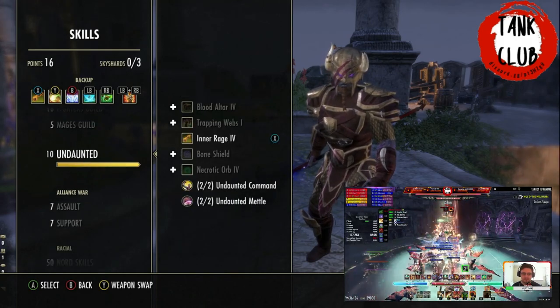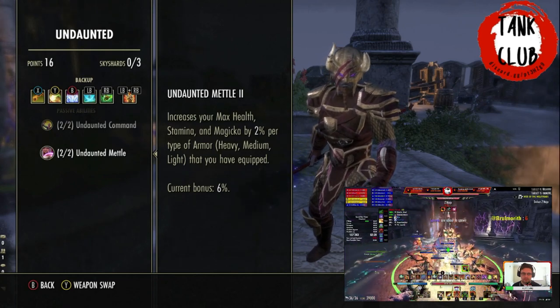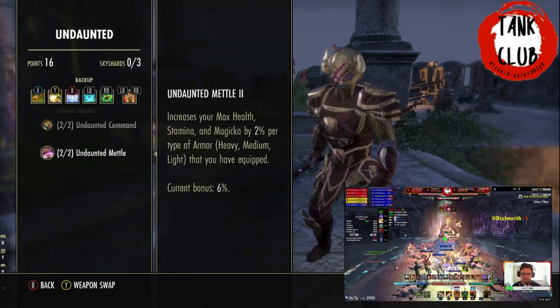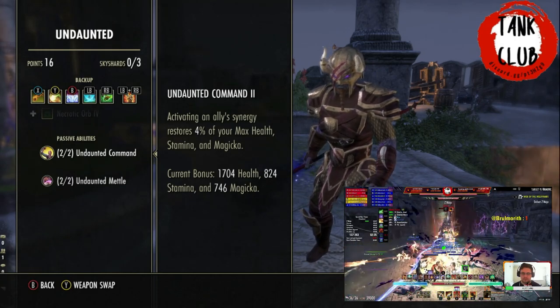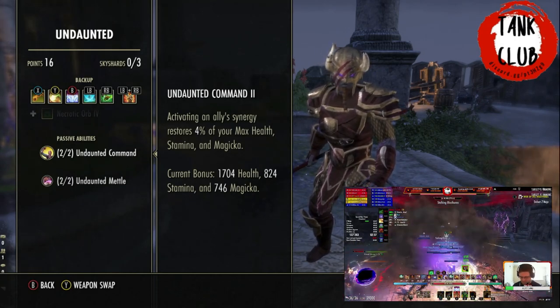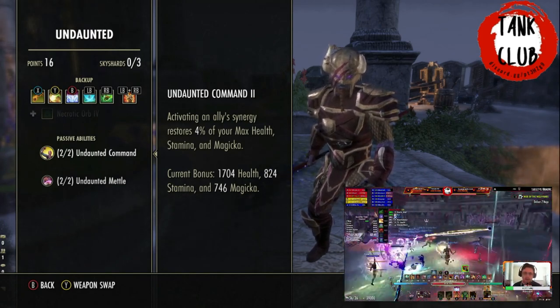For Heavy Armor passives, use them all since we're running 5 heavy. For Undaunted, you want both Undaunted Command and Undaunted Mettle. Because we're using 5-1-1, that gives a 6% bonus to health, Stamina, and Magicka. Undaunted Command is useful because we're using Alkosh — we'll be activating synergies to try and maintain Alkosh, and we also get resources back when we do that.